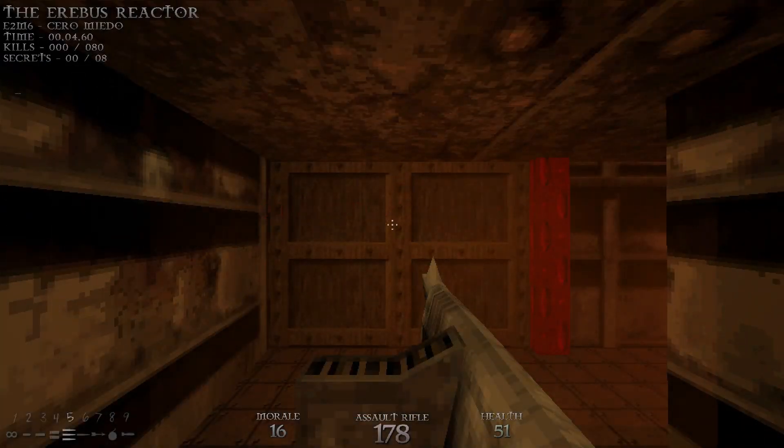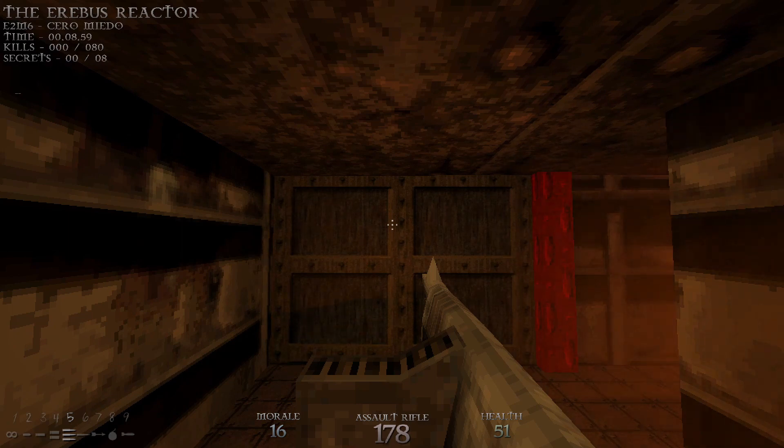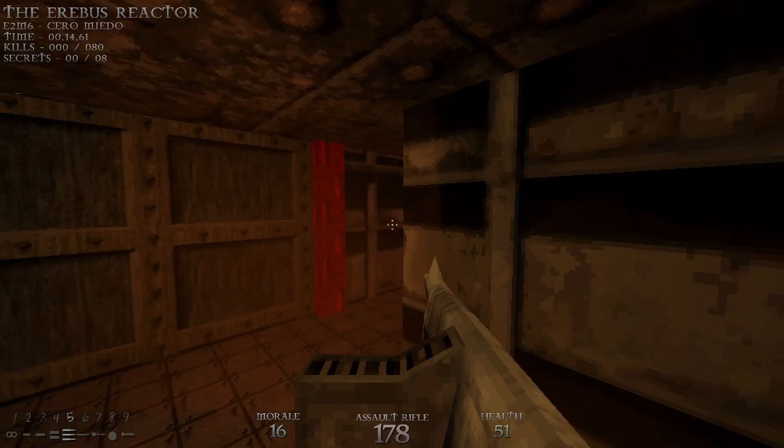What's up everybody? Welcome back to my 100% playthrough of Dusk on the Cerro Miedo difficulty. This is E2M6, the Erebus Reactor. We have 80 kills and 8 secrets.